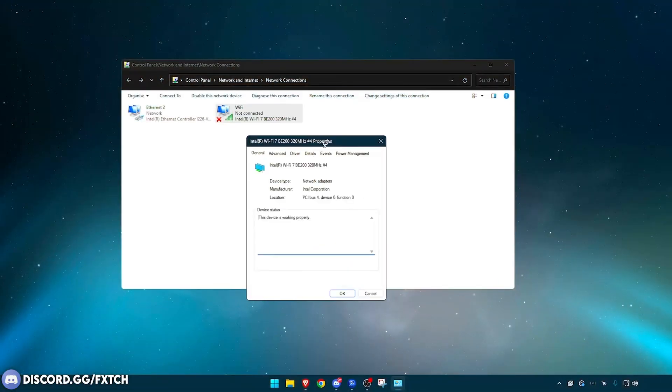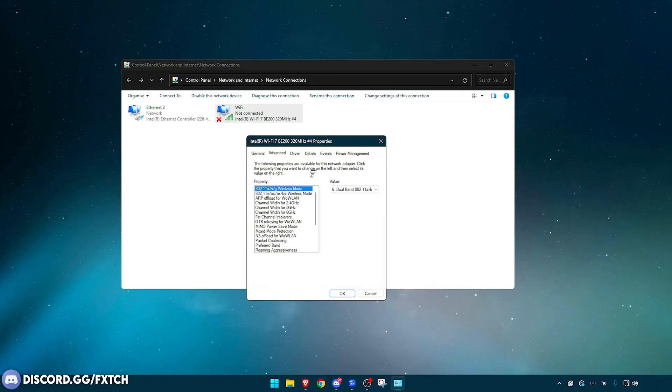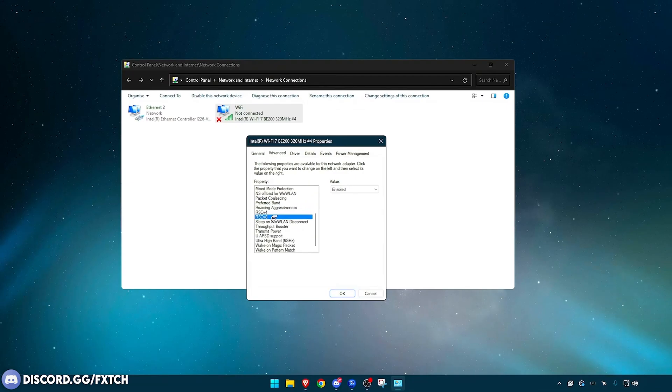While I'm here, I'll briefly show the wireless adapter's advanced settings. If you're not using Ethernet you may have followed along with some of these. There are many different options and I can't guarantee they'll make a huge difference — results depend on your wireless internet. But the obvious ones like Wake on Magic Packet can be set to Disabled, as they're useless.